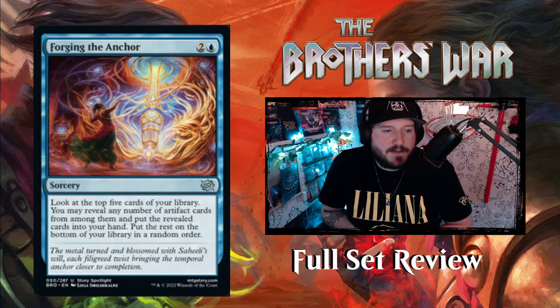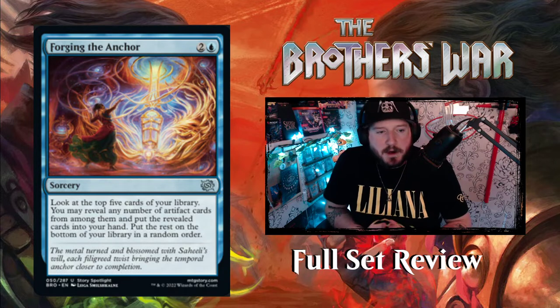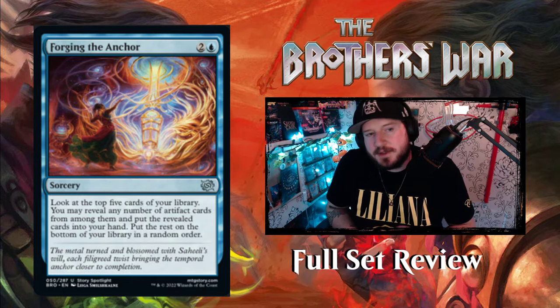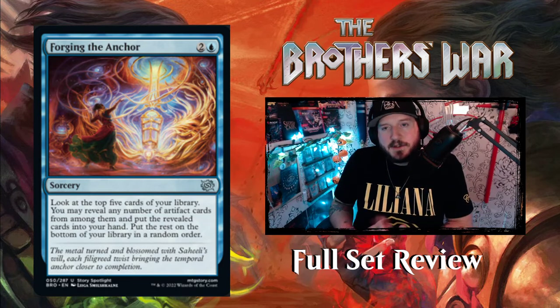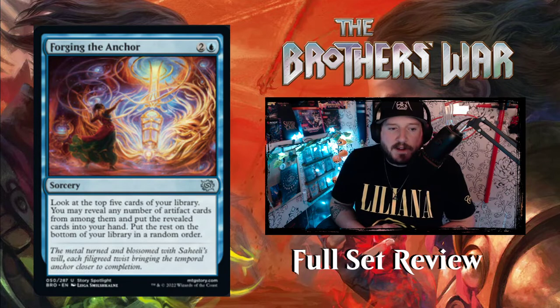Next up we've got Forging the Anchor — two and a blue for a sorcery: look at the top five cards of your library, you may reveal any number of artifact cards from among them and put the revealed cards into your hand, put the rest on the bottom of your library in a random order. So this isn't just choosing one artifact — you may reveal any number. If you're playing an artifact-heavy mono blue deck, you could potentially put five cards into your hand from there. You do have to reveal them, but still very very good.